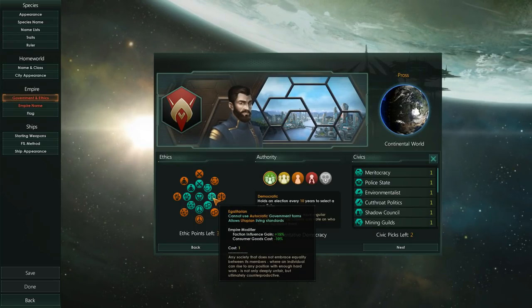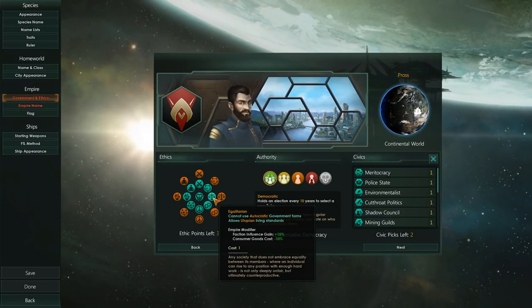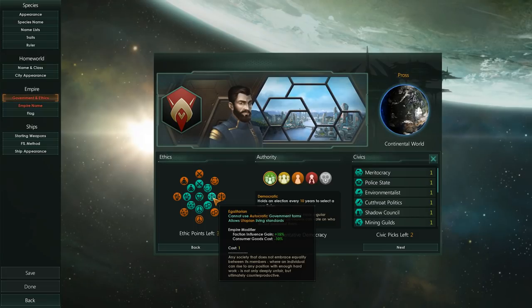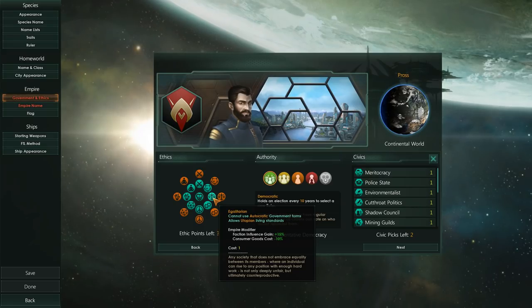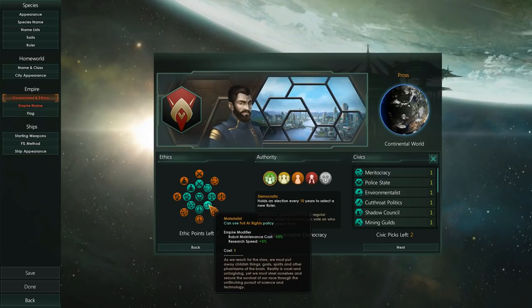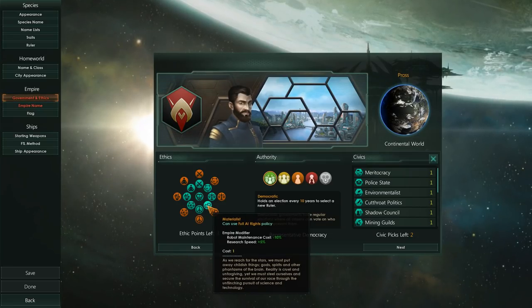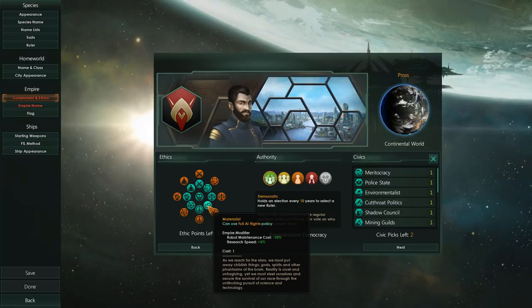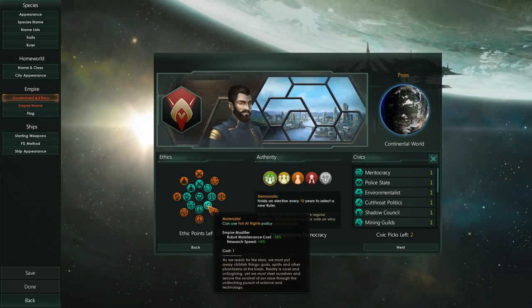Then we've got Egalitarian, which is a government form that allows for utopian living standards — I believe it's the only one in the game that allows for this. It increases influence gain and consumer good cost is reduced. Pretty useful. Then we've got Materialist — this is based around technology and robots. You will be able to do faster research, as well as have a reduced maintenance cost on your robots.